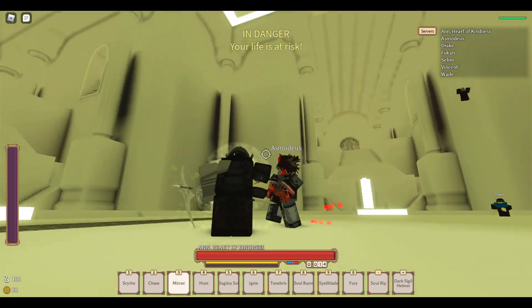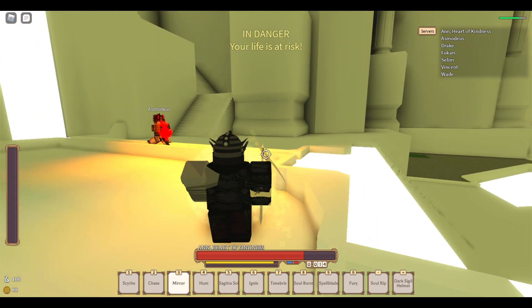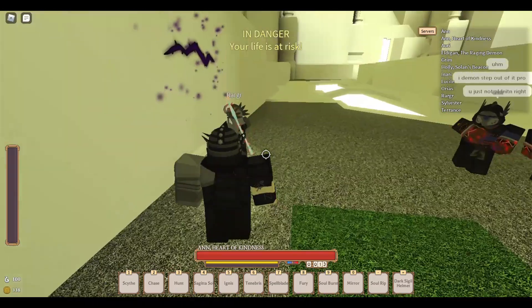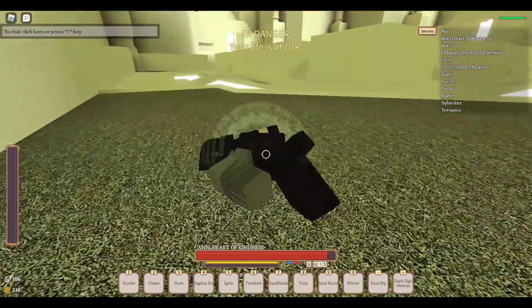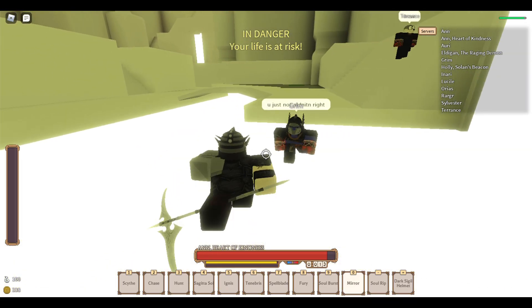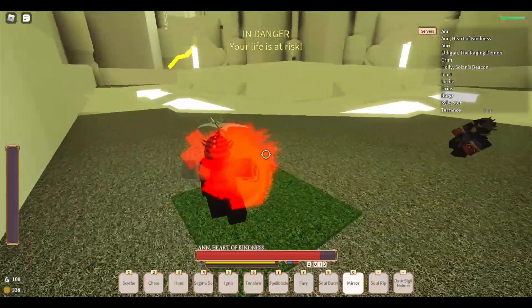Mirror is a teleporting move, but you don't have to walk through the mirrors. Instead, you can also use it to gain pressure off you. For example, if someone's running at you, you can place a mirror away from you or at a high place so that they're going to take fall damage from it, giving you a chance to charge mana. Or go rune berserk and place a mirror at them so you can set up for whatever you want, like a chase or an Ignis.